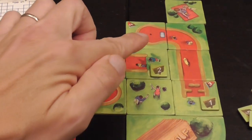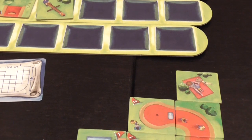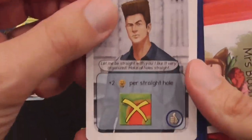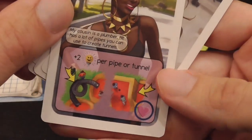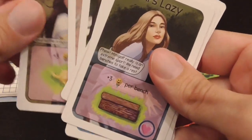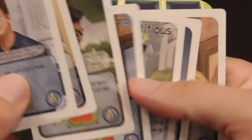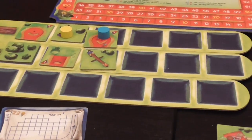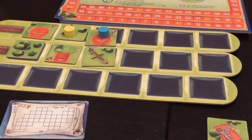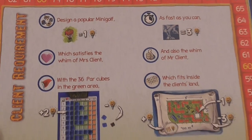People also enjoy finishing one hole and starting the next immediately, so you're trying to place the beginning of a hole next to the end of another. Remember there are things our entrepreneurs want — for example, Mr. Linear likes straight holes entirely, and Mrs. Bloom likes flower beds. In general the Mrs. wants to see certain features on the project, and the Mr. wants to see certain patterns in the design of the different holes. The game is extremely simple especially if you're familiar with Kingdomino mechanics, but there's a lot of stuff to take into account as you build your mini golf course.